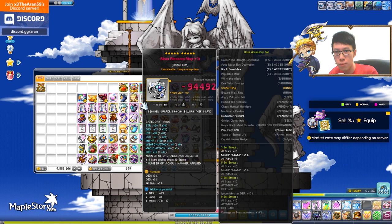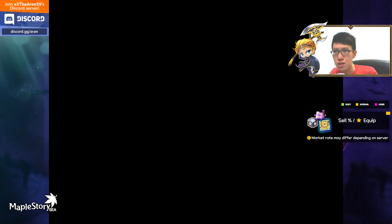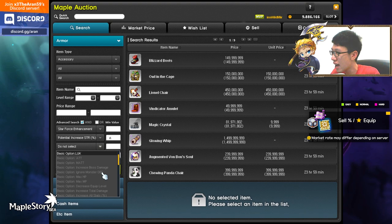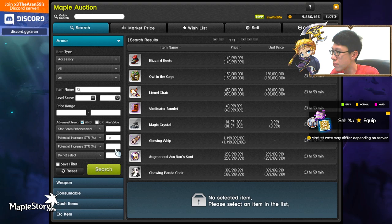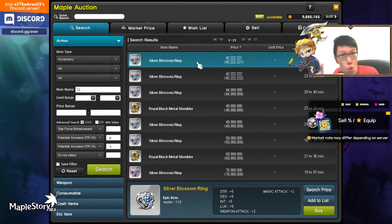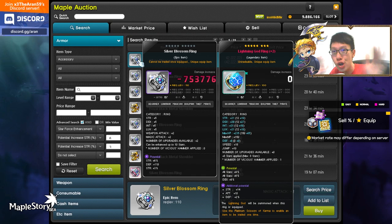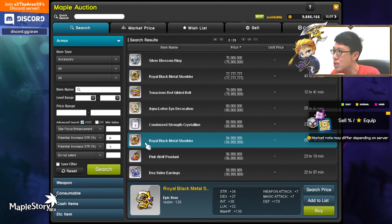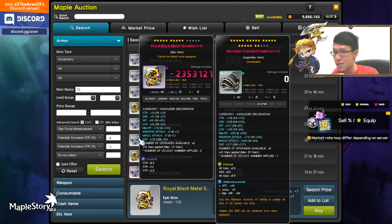This is the best and fastest way to farm Mesos. For example, if you go to the auction house and look for strength 6% and strength 3% accessories, two lines — the cheapest costs 42 million. Do not starforce or spell trace the item first. Cube it first. Once you get the stat — at least two lines of stats — then just sell them. Or you can scroll them too: a fully scrolled one costs quite a hefty amount of Mesos. Good money.